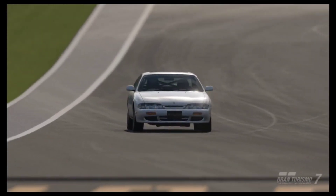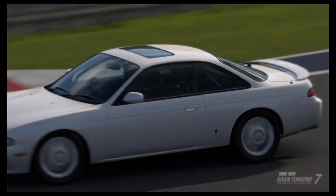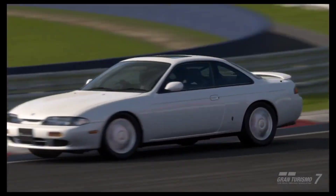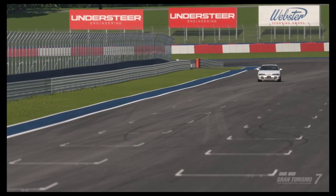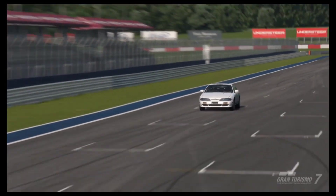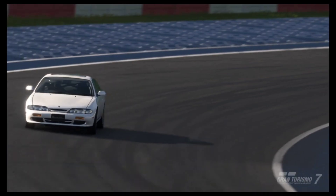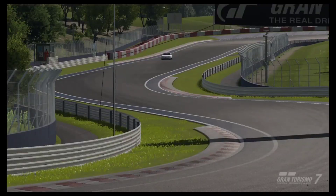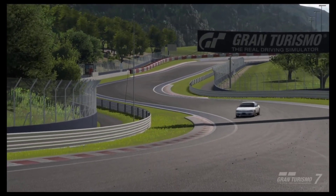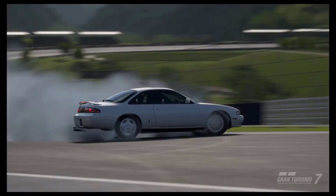Now, this is my 1994 Nissan Silvia K's Type S S14, and this also has an LT5 engine swap — the exact same LT5 engine swap that is in the Aero S14. It is the same power plant, the same chassis. The only thing that's different between these two vehicles is the year and the body styling — really just the bumpers.